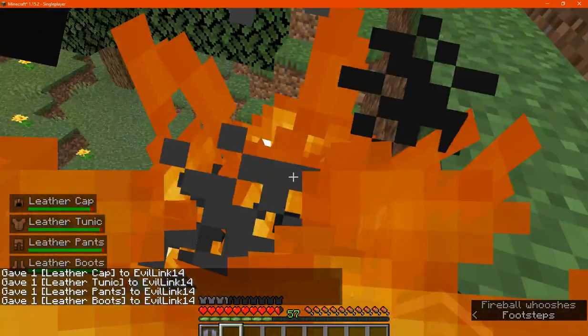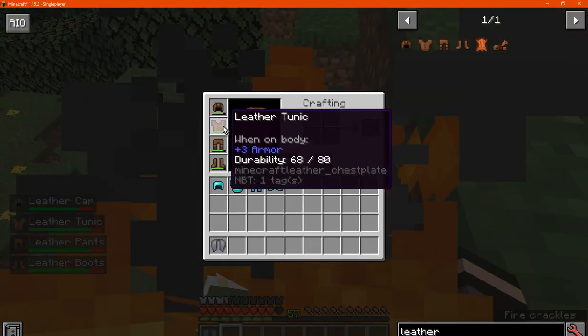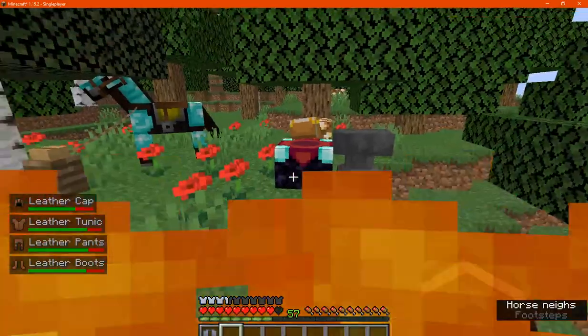So if we stand here, you can see it obviously dwindling down over time, so it makes it easier to see that instead of having to go into your inventory all the time just to find out how much durability is left.